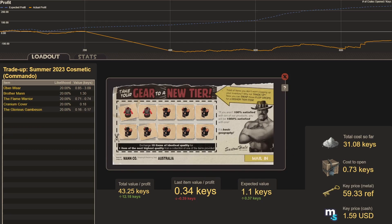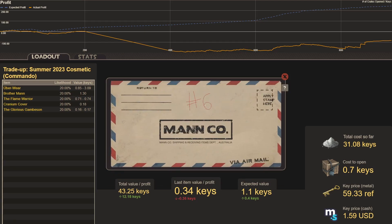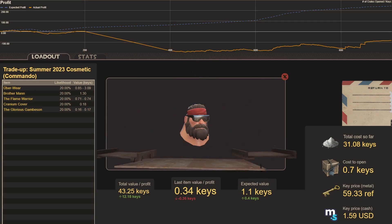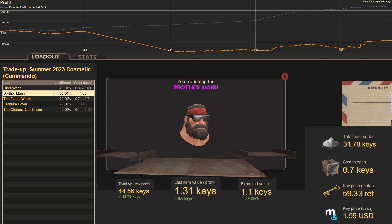Getting into more expensive trade-ups — expected value 1.1 keys. This is entirely Summer 2023; I paid 0.7 keys for the ten items. Market rate of 0.73 to 0.86 is still profitable on average — check the math yourself. Trade-up sixty: Brother Man, worth 1.31 keys — a 0.6 key profit.